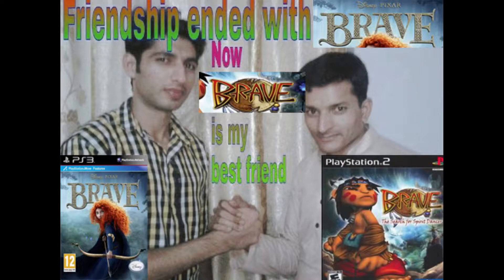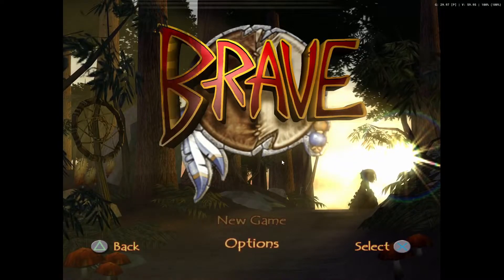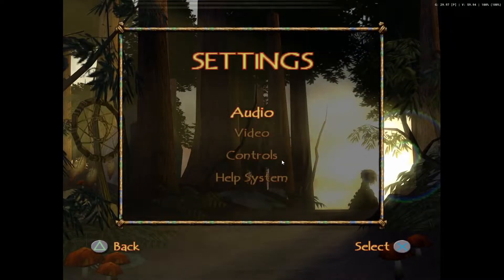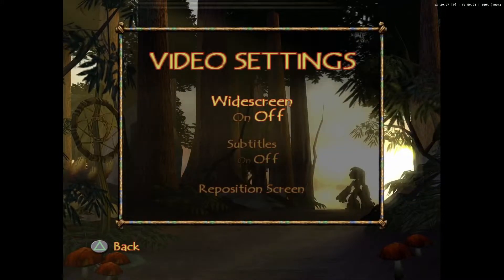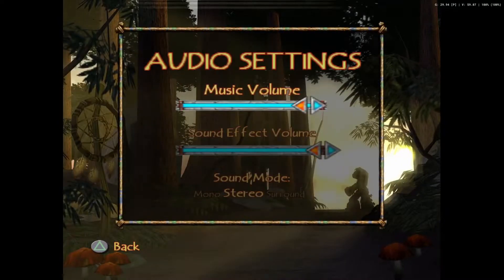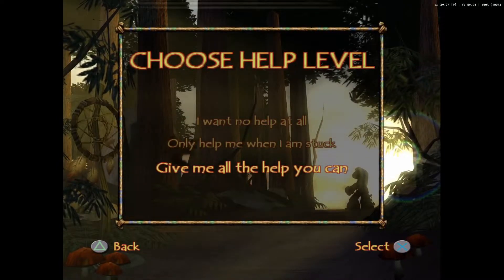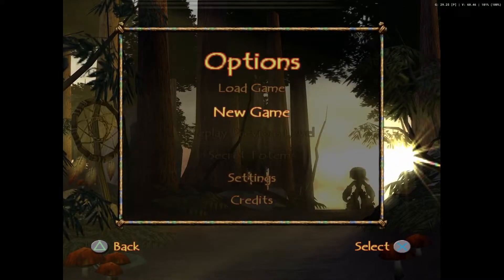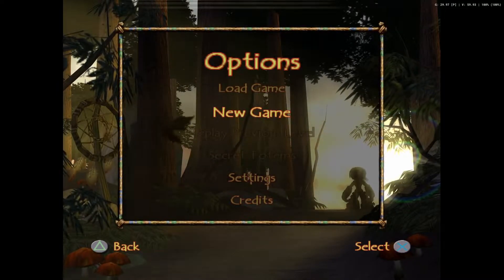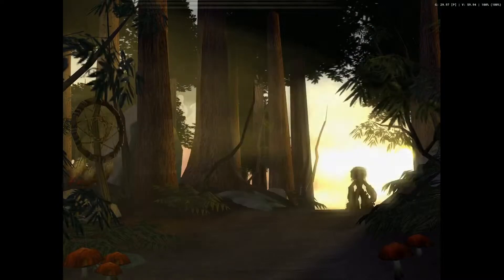So at the main menu I'm immediately seeing the issues — there's flickering on the logo and some weird banding on the top. Going through the settings, it caught me off guard that going into settings also gives some of the same options you have on the main menu, like New Game. So you've got it twice, which is a bit odd.